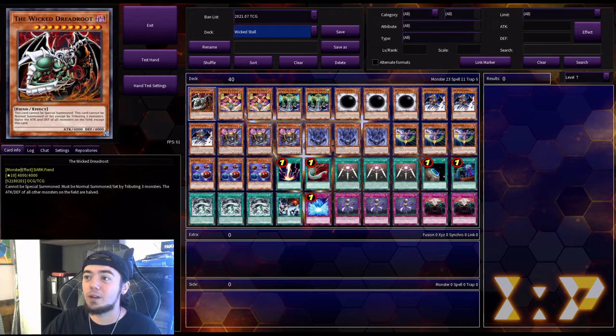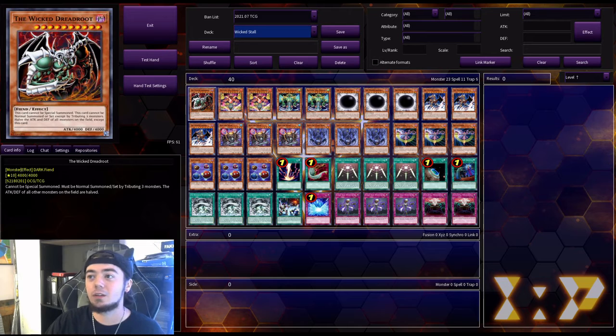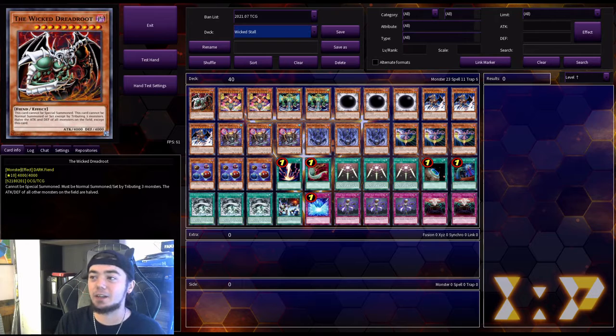Starting off, we have one Wicked Dread Root. Cannot be special summoned — must be normal summoned or set by tributing three monsters. The attack and defense of all other monsters on the field are halved. I only run one of this because I don't really see the need for more than one. The effect is decent, but I feel like it doesn't really help out the way that the Wicked Eraser or the Wicked Avatar do.